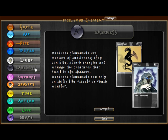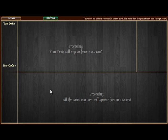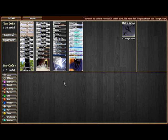Darkness has an interesting theory behind it, in that you use your opponent's strength against him. So as I can show you when we make our deck, it actually has an interesting theory behind it.